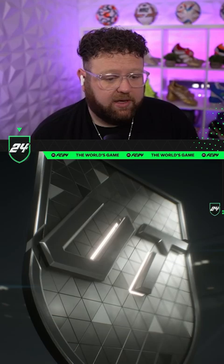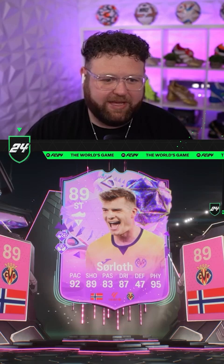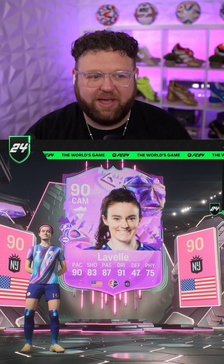What are we gonna get? We're getting a Harland — no, Sawloth. And what icon are we getting? We're guaranteed an icon, and it's in the pack — just show me. Lavelle! Alright, double foot birthday walkout. Nice.